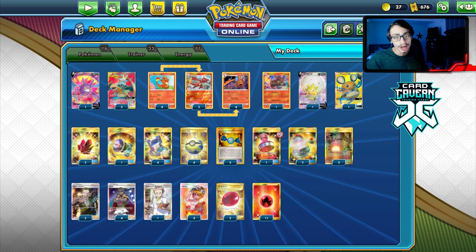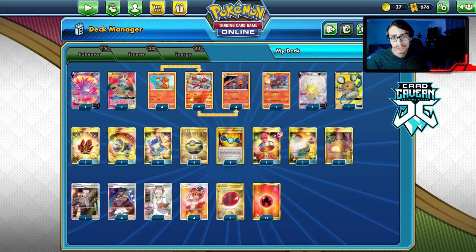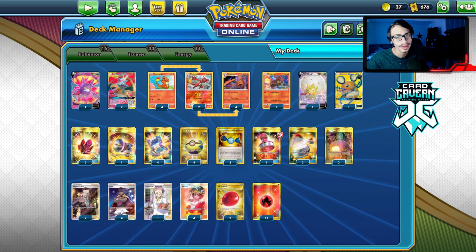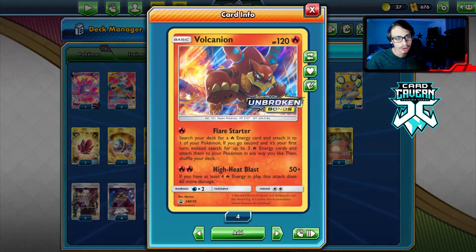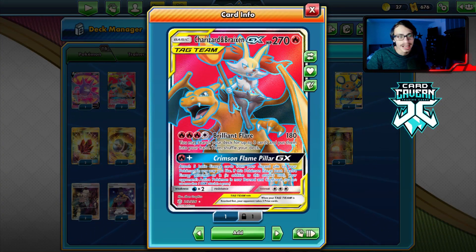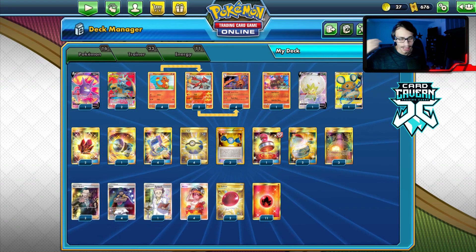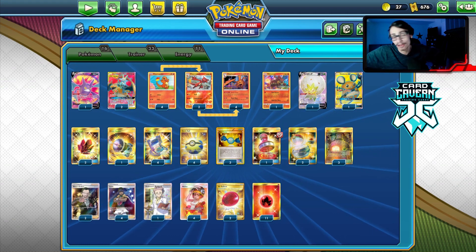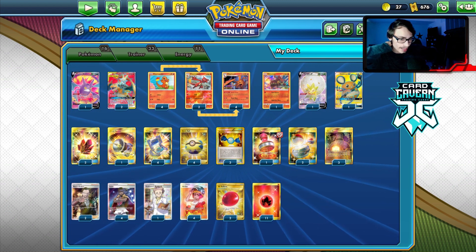The first game was actually really exciting. I didn't play it as well as I wanted to but it was really cool and I wanted to keep it. I'm playing Volcanion to get three energy on Breakzard. Breakzard does need four energy to attack, which can be an issue — you can't attack turn one because you have to go attach, Welder, then attack the following turn. I also have Dedenne and Eldegoss.